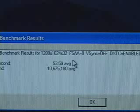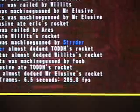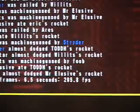The Comanche 4 result is 53.59 frames per second. In the Quake 3 Arena demo, these are the following graphic settings: a video mode of 1280x1024, color depth is 32-bit, geometric detail is at high, texture detail is at max, texture quality is 32-bit, and the texture filter is trilinear. The result is 205.8 frames per second.